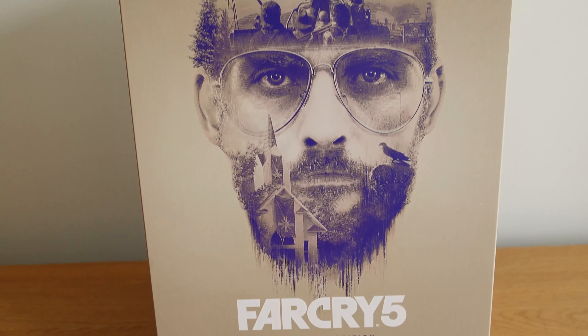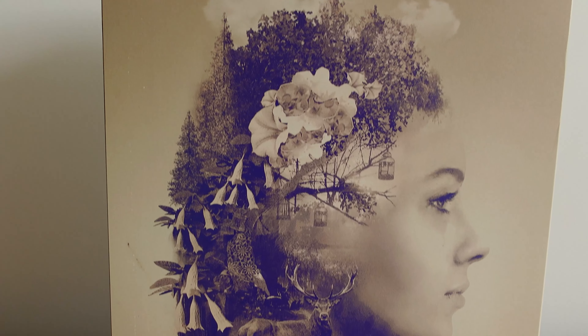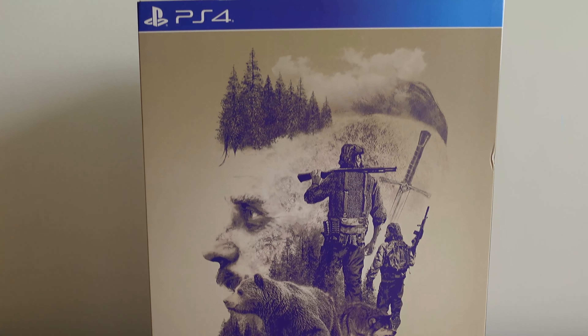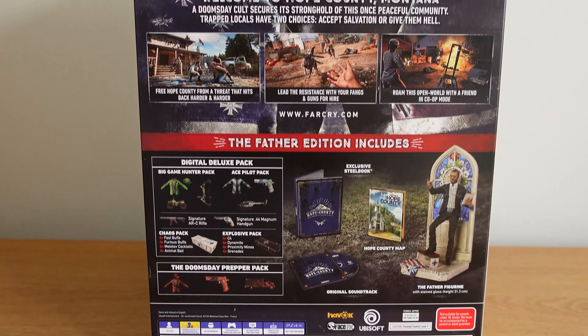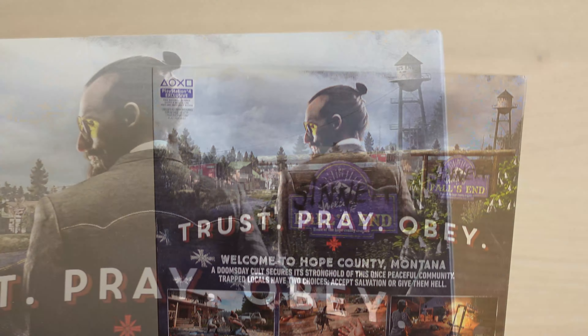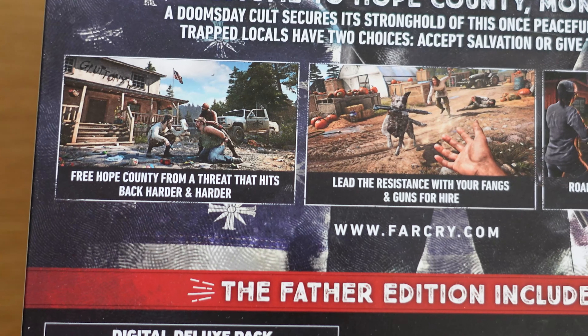Looking now at the Father's edition of the Far Cry 5 collector's box, you can see some nice artwork on each side of the box, representing the Seed family double-exposed with elements of their various storylines. At the back, you have a more traditional display of the edition's content, including digital content and physical collectibles.